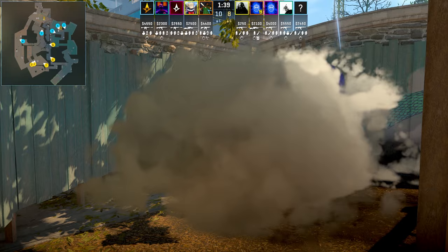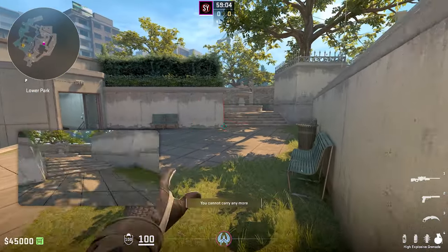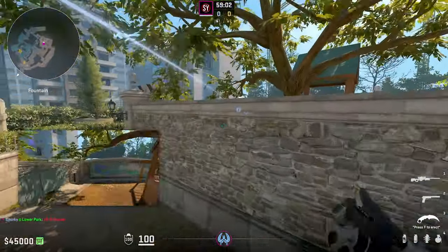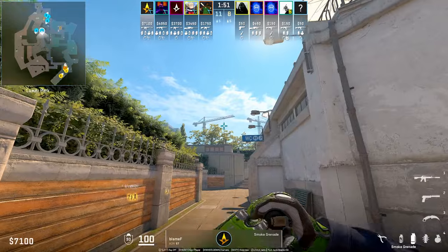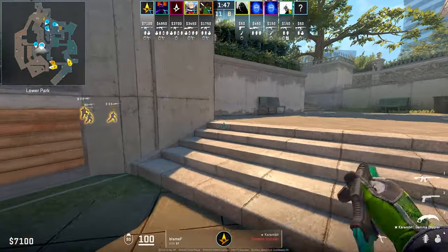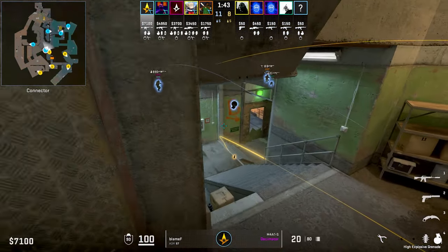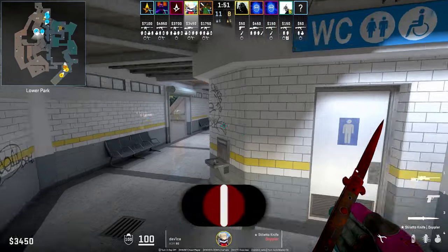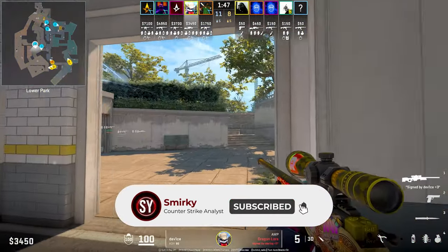As a potential suggestion, in Device's role, you could have him HE grenade playground to potentially catch these players as they run through the molotov. Again, we have another example of Astralis using this combo, except in this round Playmeth will play a bit more default and head towards connector. Meanwhile, Device positions himself in toilets, looking at fountain, ready for any potential wide swings.